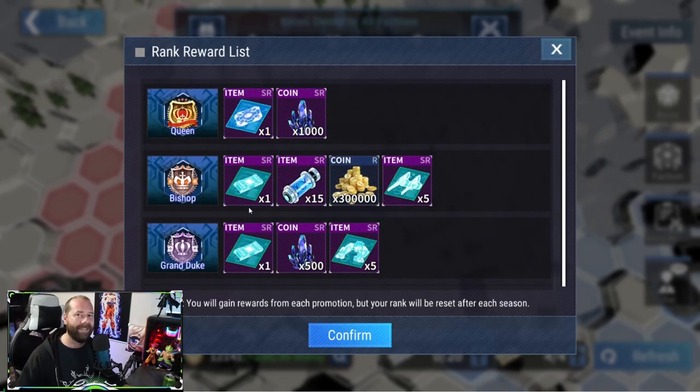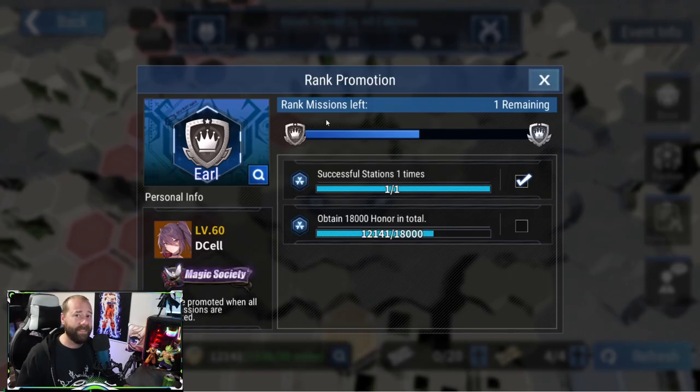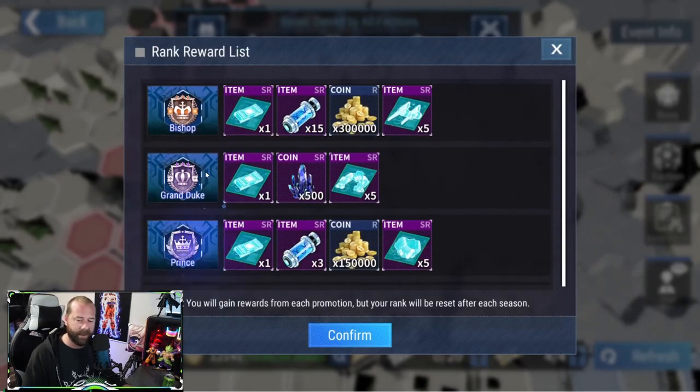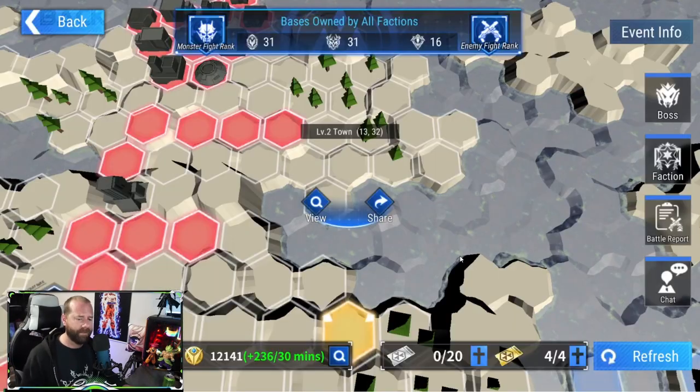Looking at the ranks, you have Viscount, Earl, Marquis, Duke, Cardinal, Prince, Grand Duke, Bishop, and Queen. You start out at the Baron rank, and every rank after Baron gives you a little bit of resources. The main thing about these titles: at Duke you can attack the level two bosses, and at Prince you can attack the level three bosses. You can't just wail your way through everything at once — you need certain ranks to attack certain bosses. To upgrade your rank, you need to do rank missions, which primarily consist of getting honor to certain thresholds.